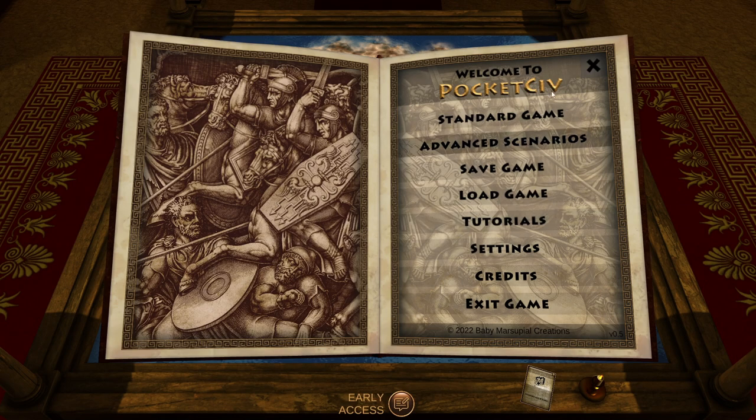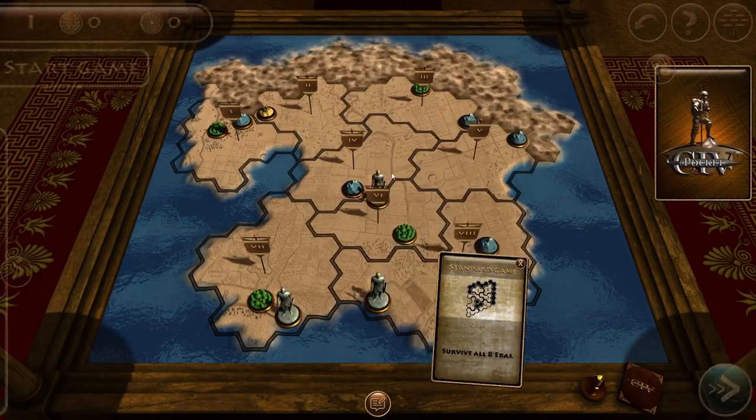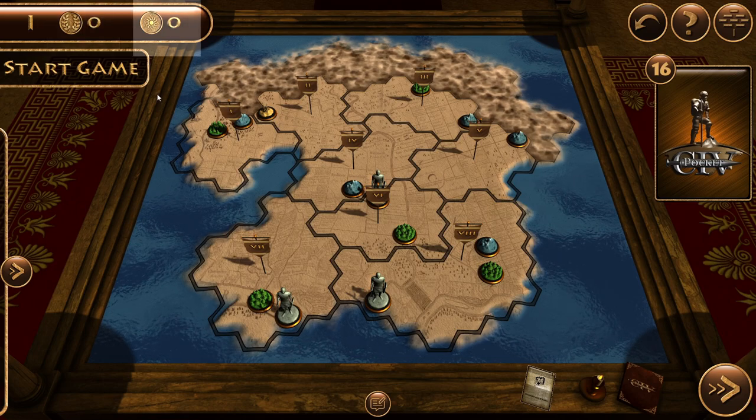Welcome back to Sumster Games, the place to find new strategy games. Today I'm going to play Pocket Save. We're going to be playing the standard game, and this game is a lot harder than it looks. We have to survive till the eighth era. We're currently on era number one. These are our victory points - we get them at the end of each era and at the end of the game. And this is our money.